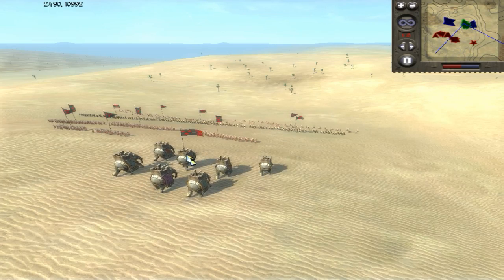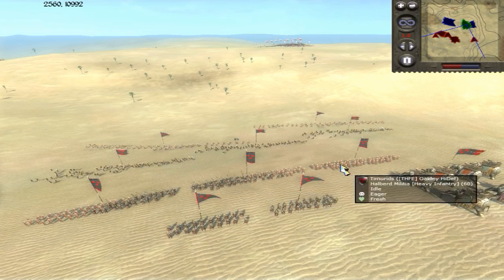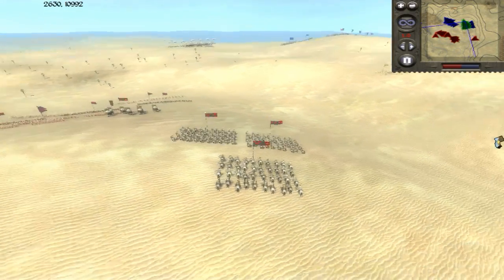I'm basically bringing this Timurid force that has a lot of cheap troops. Handgunners in the front, then really cheap halberd militia. I do have some Naftun guys just to hit the high armor units that I face, and then I have three of these Kharazmian cavalry.